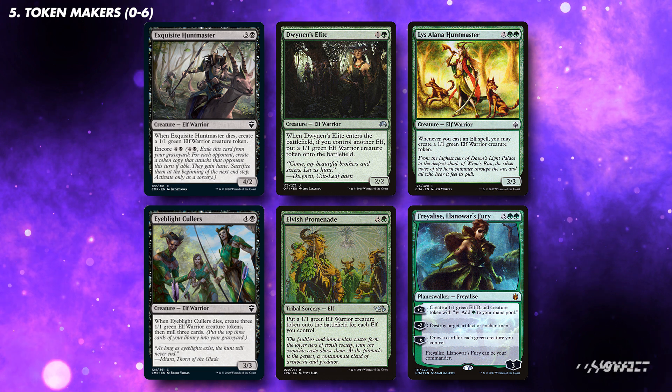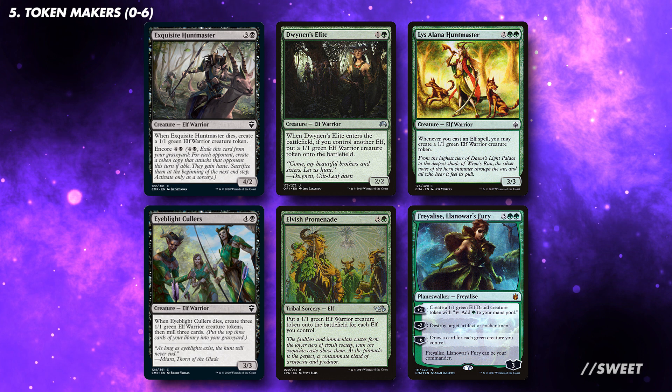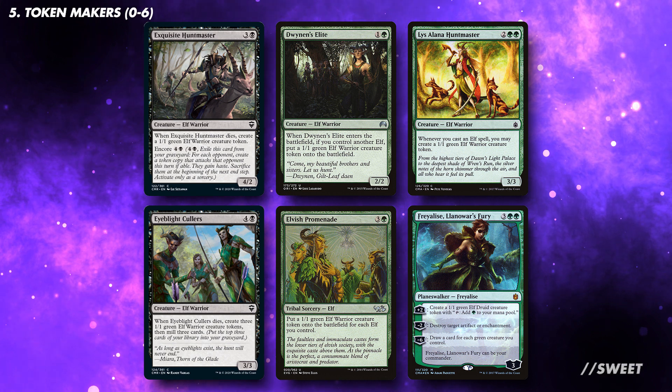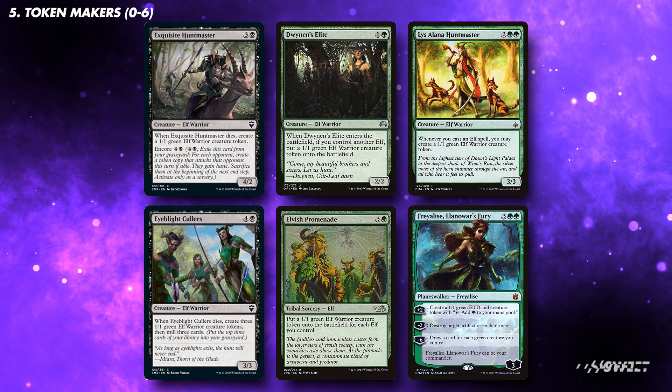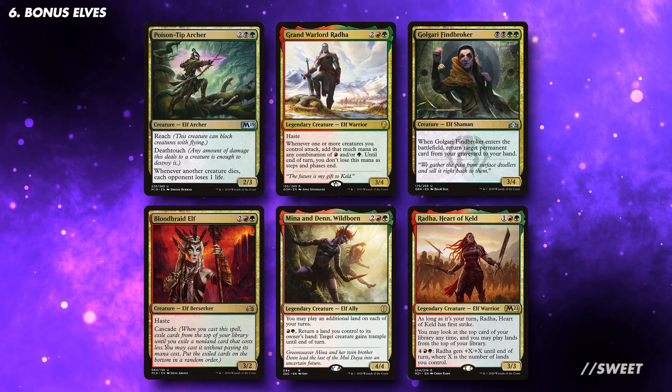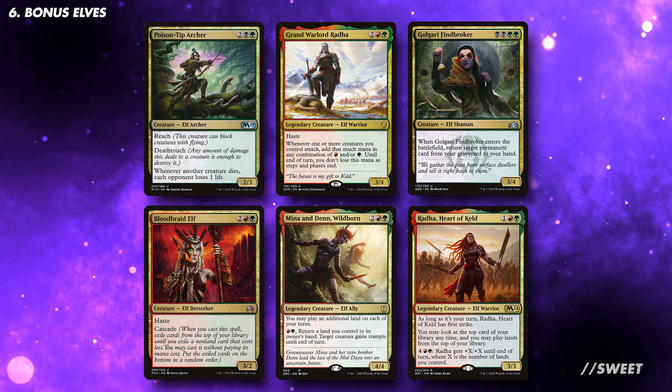Although our commanders both make tokens, we also want to run more token makers that will synergise great with our lords and our other token matters cards. All but Freyly should be budget options. I'd recommend running between 0 and 6 of these cards, depending on your budget and the makeup of the rest of your deck. By adding black and red to the standard elf list, there are some great cards that become accessible to us, and these can be added to other sections as you wish.